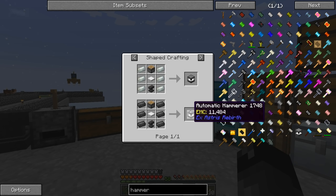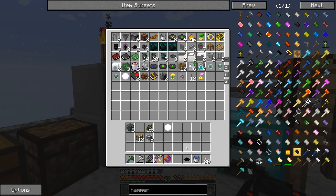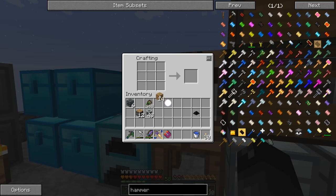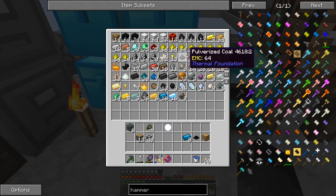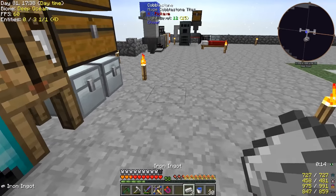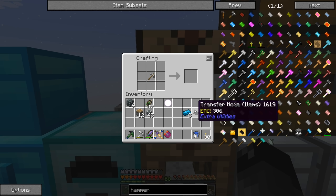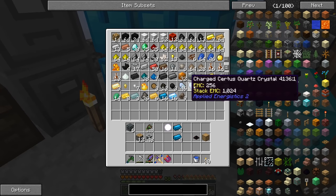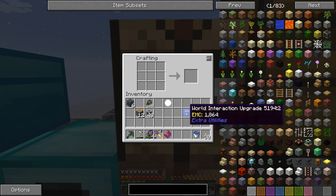But I guess the first thing we should do, before we even work on making these automatic hammers, is to get ourselves more lava production. I'm going to take a transfer node out of here. We should make ourselves an oak drawer — I believe it's 14 logs to make one of those. We're also going to need to get ourselves a world interaction upgrade, which requires electrotene. It's four of those and four lapis — that's what it was. So there's a world interaction upgrade, a transfer node, a place to store that stuff.